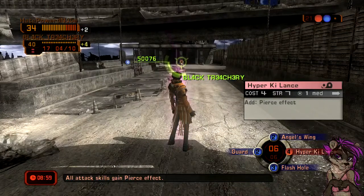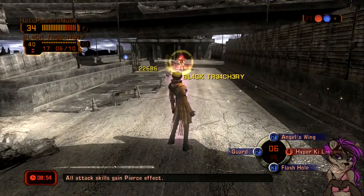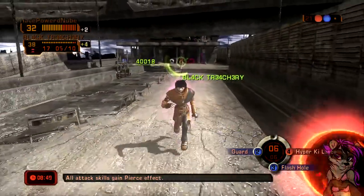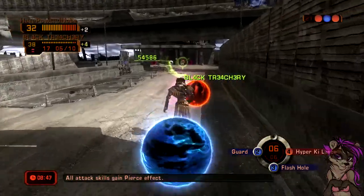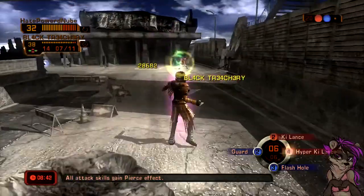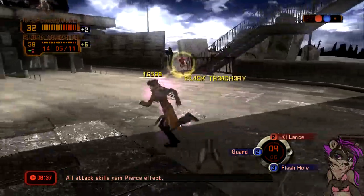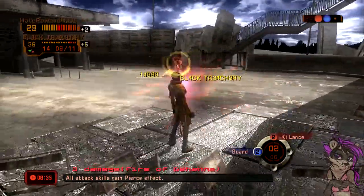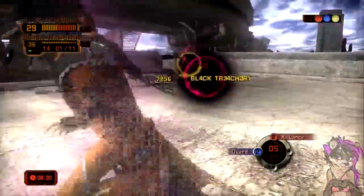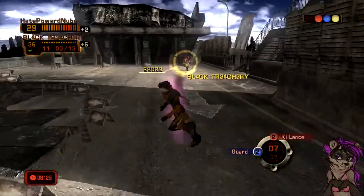So for Key Lance here, that cost says four, so I need four out of that six in order to use it. For any of these other ones, I need two or three out of that six. Ian put down an environmental ability that makes it so that whatever attack is used has a pierce effect. So I'm getting rid of that - now my defense skills will actually work.